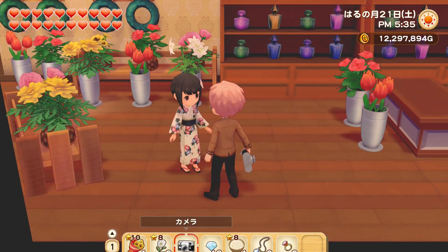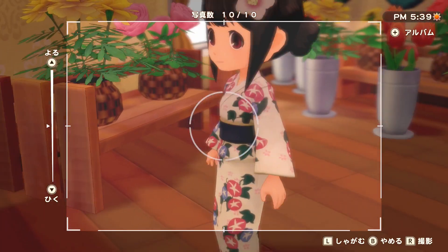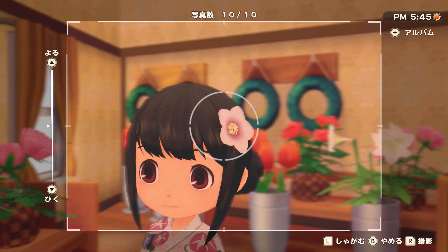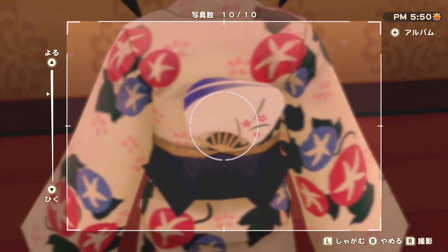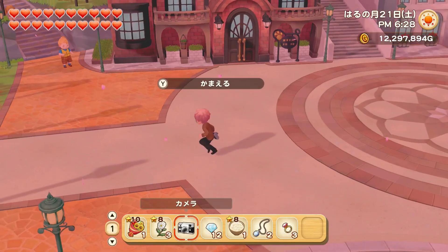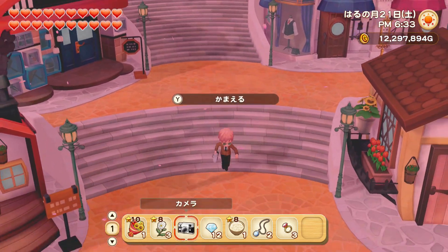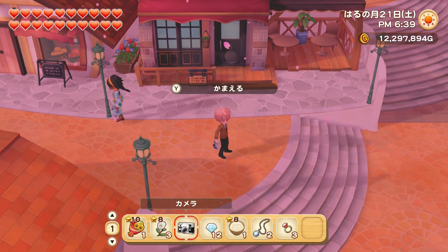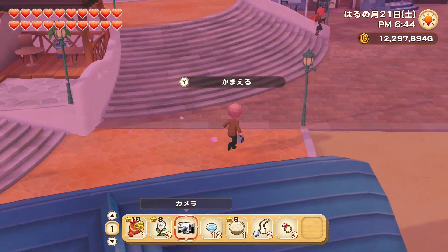Last we're going to check out Lynn who's in the flower shop — she's wearing a beautiful white Yukata with some red and blue flowers, her little flower in her hair, and her fan matches her Yukata as well. That's pretty much it for the marriage candidates' Yukatas. I feel like they did a pretty good job — all of them have different patterns, colors, and accessories. I just wish the DLC characters in Terracotta Oasis and Windswept Falls had them too.